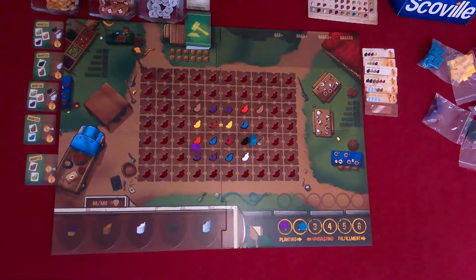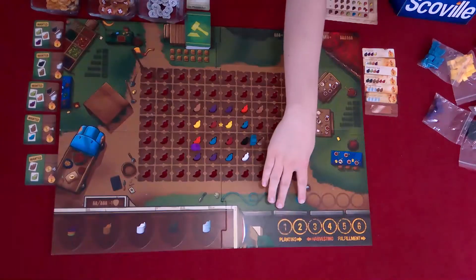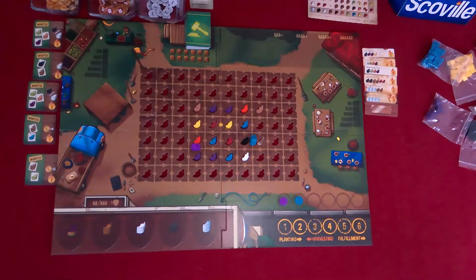Now the fulfillment phase — I get to go first for that. I don't have that. I need a green. Can I fulfill anything? Unfortunately it does not look like I can. So it looks like it is your turn. Let's see if I can fulfill anything. I actually can't fulfill anything either. So that means we're back at the bidding phase. Oh, but did we do this? No we didn't. Let's do this.